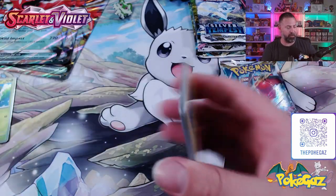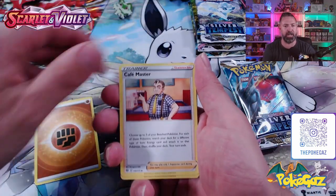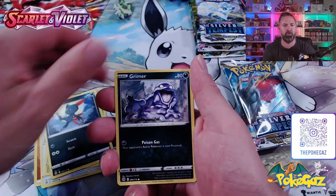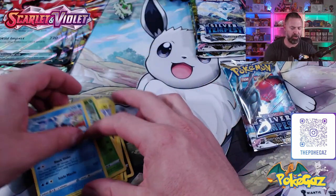Pack number two - we're going into a Brilliant Stars, a set we have finished but we've got the packs here. Let's get into them and see if we can't chase a Charizard. Cafe Master, Gabite, Girafarig, Farfetch'd, Farfetch'd, Exeggcute, Sneasel, Grimer, Electabuzz, Turtwig, and an Eiscue Non-Holo.